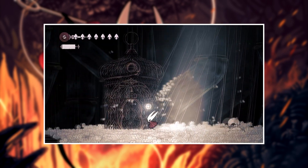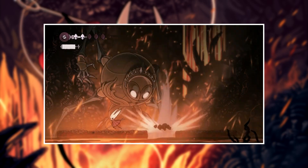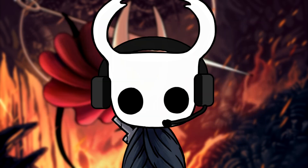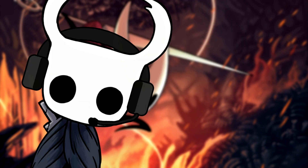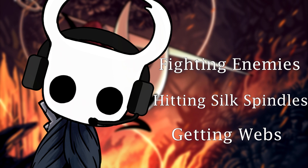The combat has changed a lot too. It's going to be a lot more acrobatic, and Hornet will have a whole new moveset for you to use. And once you use those new moves, you won't be getting Soul like in the first game. Instead, you'll be getting Silk, which you can collect by fighting enemies, by hitting silk spindles, or by getting webs.